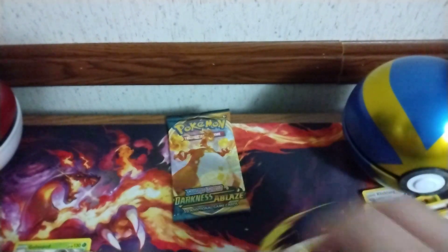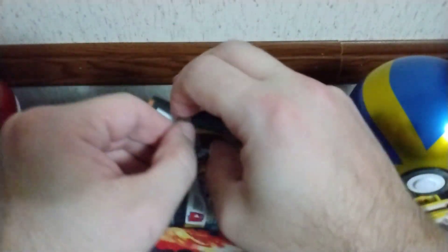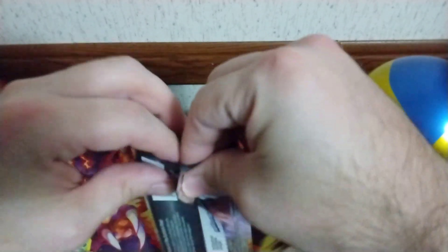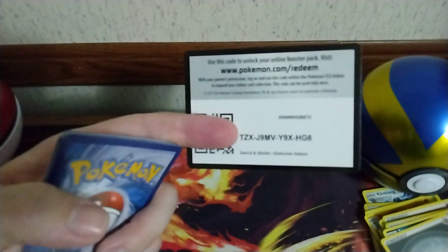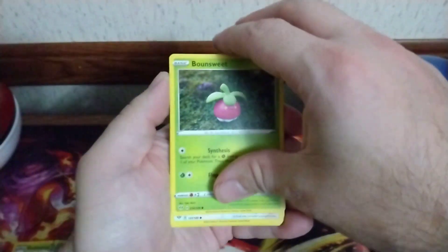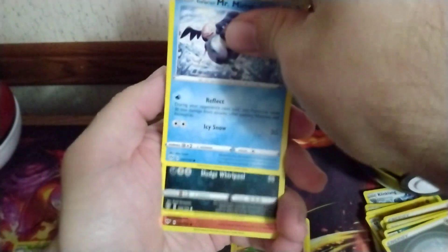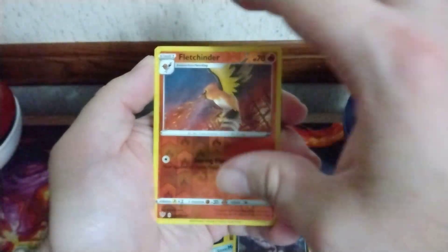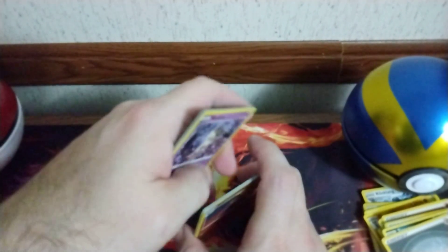Alright, now we're down to the last pack of Darkness Ablaze. I hope you guys have enjoyed the video and I will see you on the next one — I should have some more stuff coming soon. Let's see what we can end this on. We got a Swirlix, Dunsparce, Electrike, Galarian Mr. Mime, Grimer, a Reverse Fletchinder, and a Mimikyu Non-Holo. That's it for today — I hope you guys enjoyed, and I will see you on the next one!